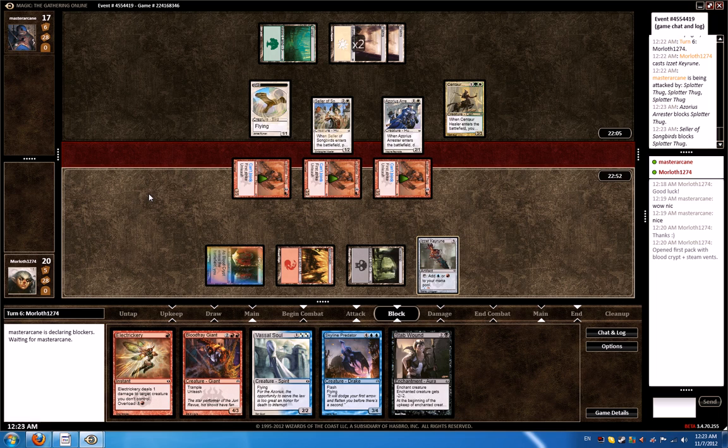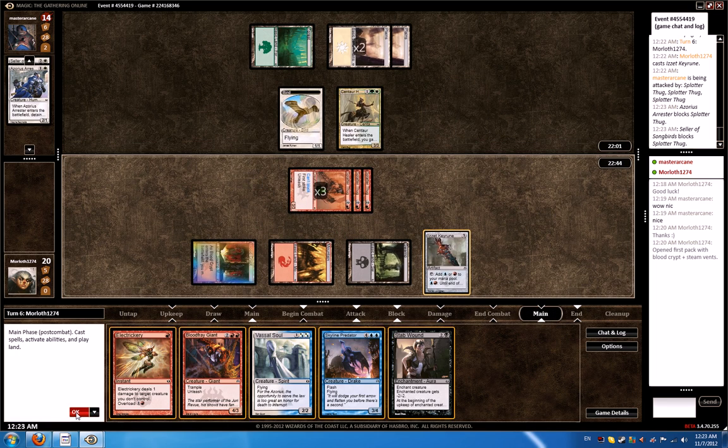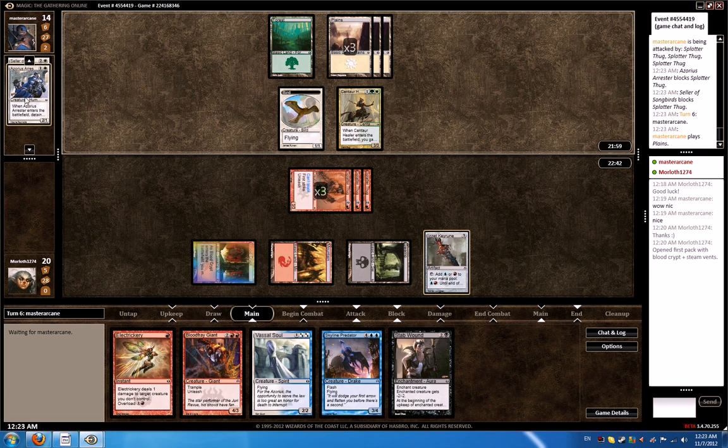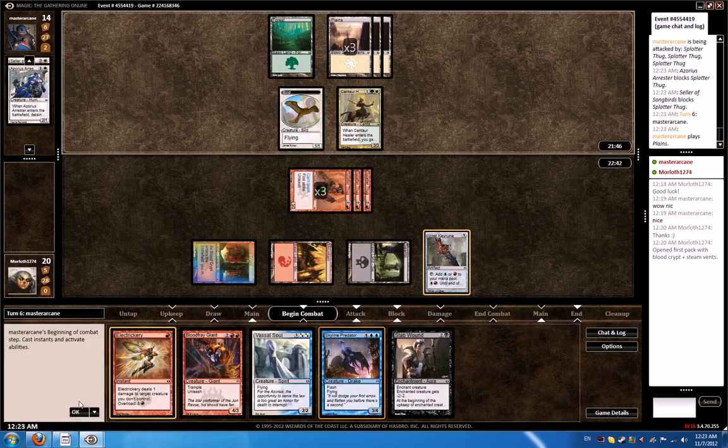Oh, he's just chump-blocking, I see. Yep, he's just chump-blocking, which is fine. So I don't have to do anything here. We could play Electrickery with his Arrestor and Bird this turn — then he basically has to block with the Centaur Healer instead of Songbird or take 9 damage. But I think this is going to shine better late game, when he drops his 4-drops.